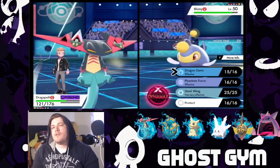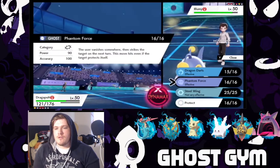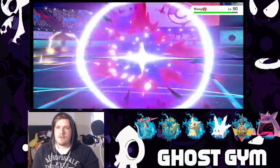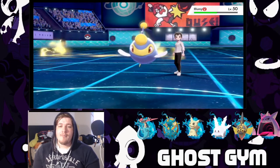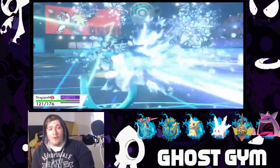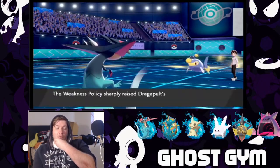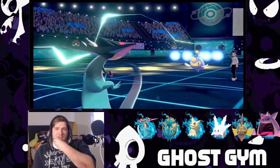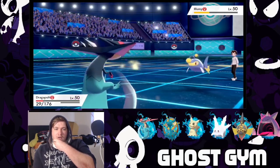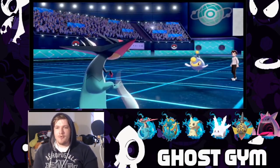Hold up now. Toxtricity — Toxtricity is my other worry. Leg Day dies to rocks. So you've got Toxtricity and Leg Day remaining. Right now it's a 4v2. What do we do — Phantom Force and dragon darts. I should be faster with STAB dragon darts. That was a crit. Ice beam — oh no! I survived! Poison's gonna kill me though — poison is 100% gonna kill me. Poison doesn't kill me — so I get one more KO with Dragapult.